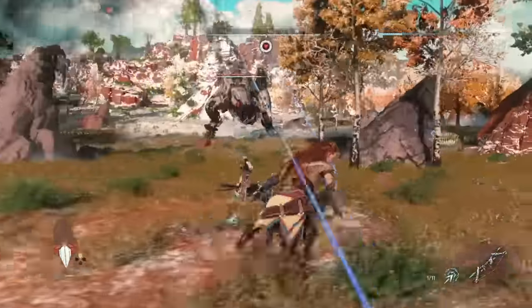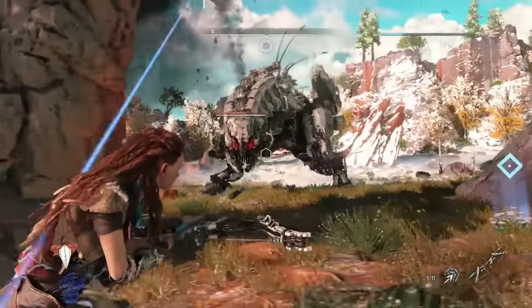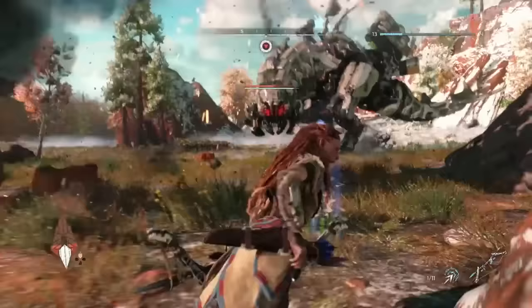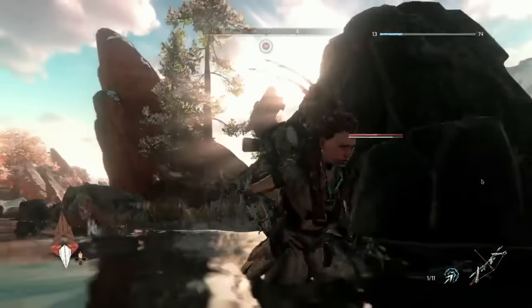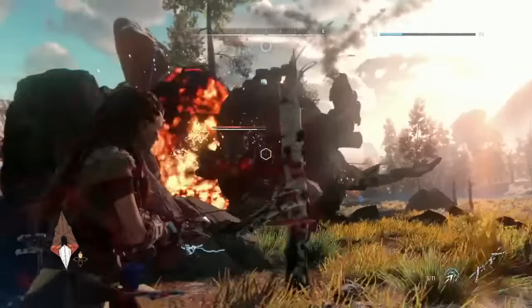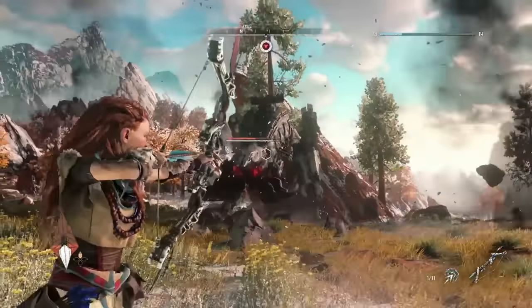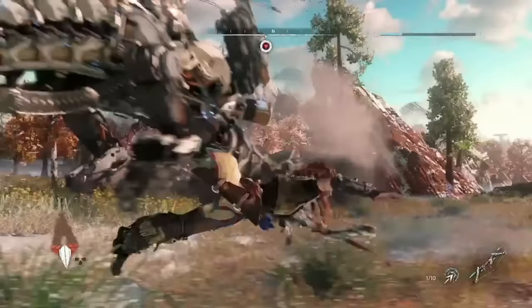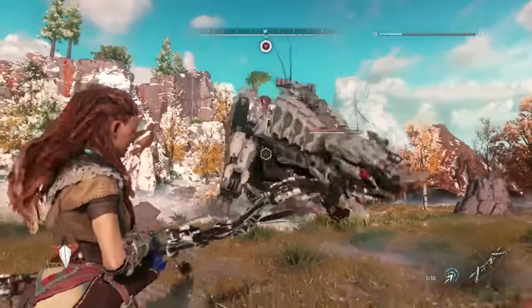Fighting the Thunderjaw is an awe-inspiring experience. We talked previously about the fact that it has 12 attacks, and a number of those attacks you hadn't seen before — it's not just a tail swipe and a foot stomp and a Dislauncher attack. Shooting off those Dislaunchers is incredibly important for a second tactical reason: it has a 360-degree absolute assault with that Dislauncher that makes it incredibly difficult for you to get anywhere close to it. So you're going to want to take off those Dislaunchers.